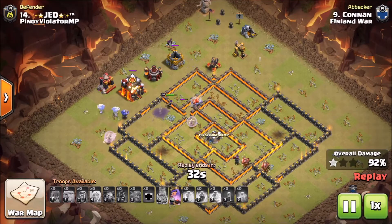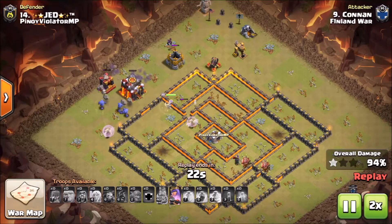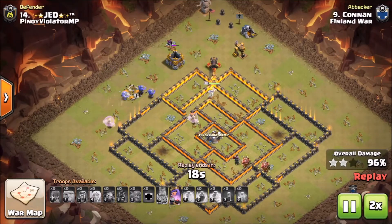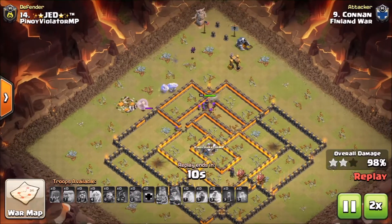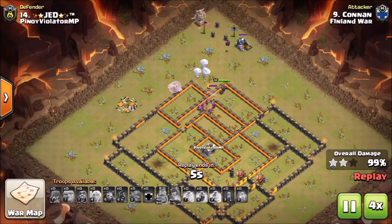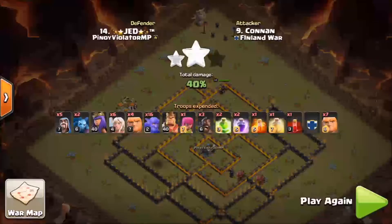Excellent, excellent exploitation of the base right there. We're going to speed up the rest of this cleanup — once these bowlers beat through this town hall. The healers on the queen actually do end up dying eventually, but by this time it is way too late — there are only two collectors left up.